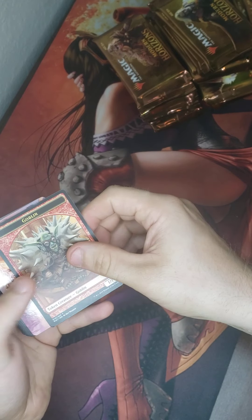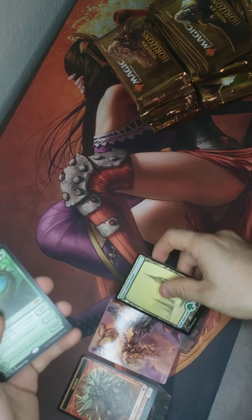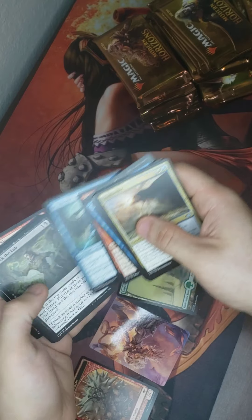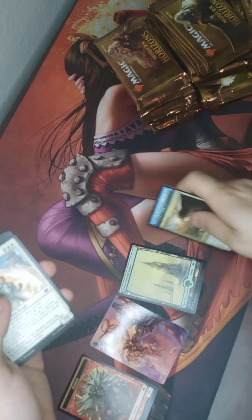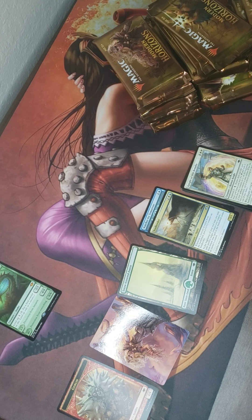Alright, token in the front. We got Serra the Benevolent. Nice. First hit — Hexdrinker! Awesome. Gonna go through these pretty quick. Wait, is that foil? Nah, I wish it was foil. But Hexdrinker — good way to start a box.